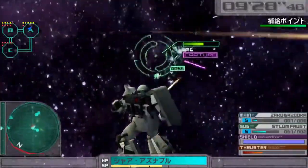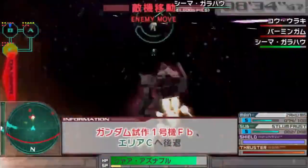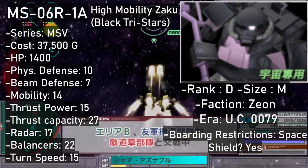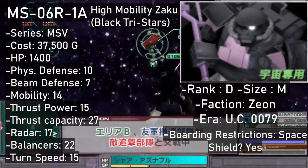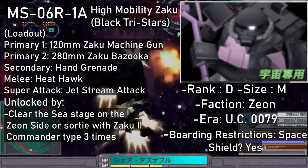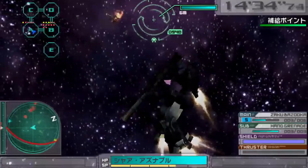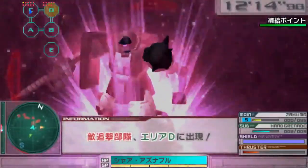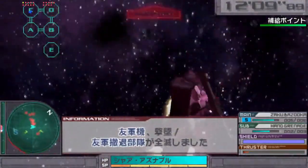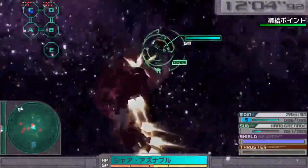Shin's R1 Zaku costs 36,900 in the store, and its super attack is a combo starting with a shoulder charge followed by a set of kicks. The Black Tri-Stars — Mash, Gaia, and Ortega — get the MS-06 R1-A, a slight step up from the R1. Its loadout differs from Shin Matsunaga's model in a single aspect: the secondary weapon. In place of the Sturm Faust it carries hand grenades. Since this is a Black Tri-Stars mobile suit, it has the Jetstream Attack as its super attack, leaving two silhouettes behind that replicate its actions — and their attacks very much are tangible.